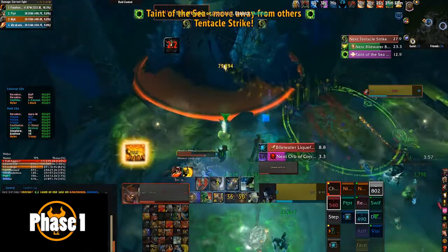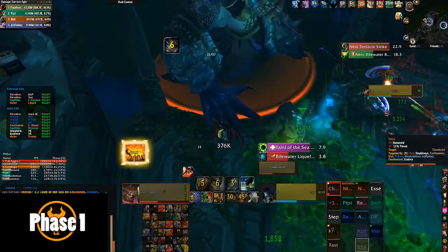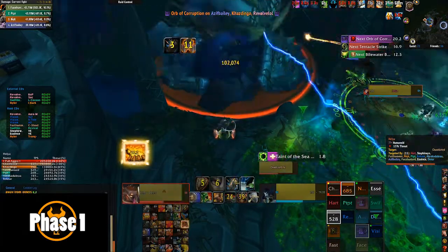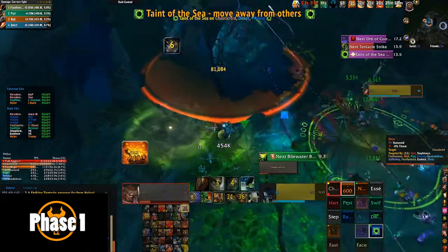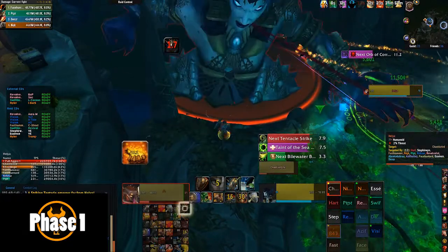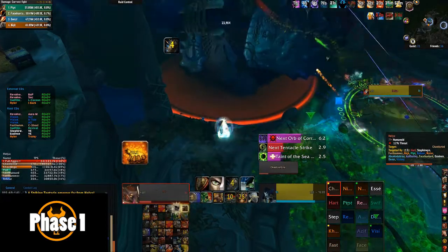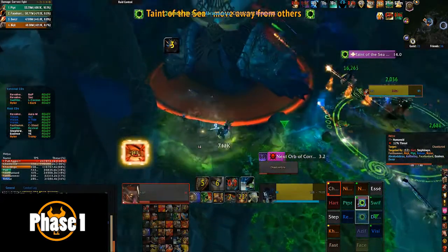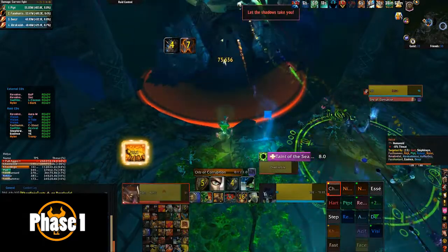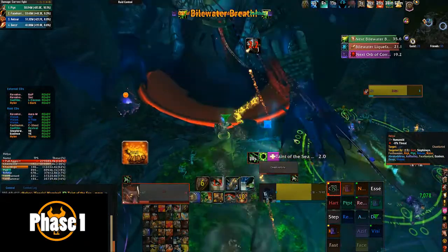Quick recap of Phase 1: face Helya down the middle of the room for breaths, drop the Taint of the Sea debuff to the left of where the breath is, then reposition Helya facing down the center each time. The off-tank takes the orbs away from the raid, and on the second orb you need to get back to Helya as quickly as possible and taunt every breath. After every breath, kill the five adds as quickly as possible so they don't get the cast off. Finally, ranged should be soaking a tentacle mechanic in the back — as tanks we don't care much, but if it doesn't get soaked, the raid wipes.